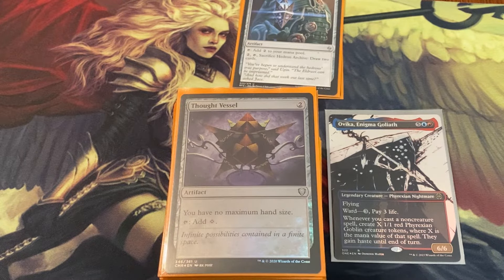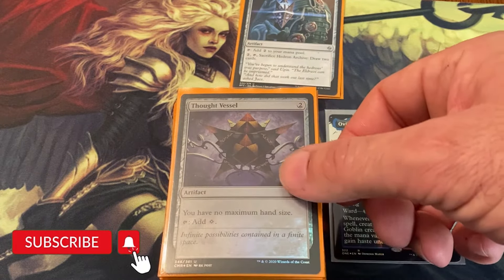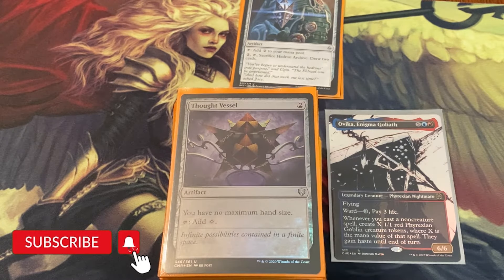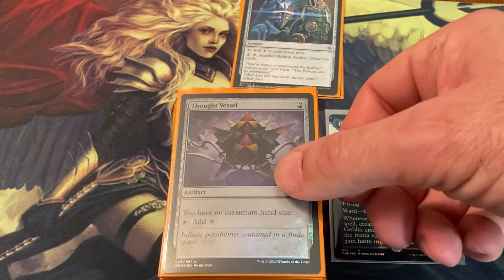You could potentially just take out people with commander damage, but then these big sorceries and instants — actually non-creature spells — that we are going to be playing, when you play your mana rocks it'll also be making you tokens, and then they attack with haste. I really like this deck.